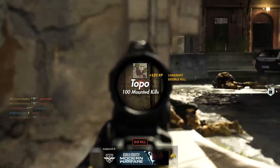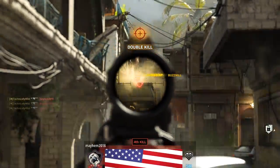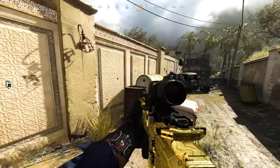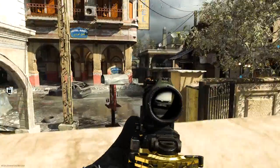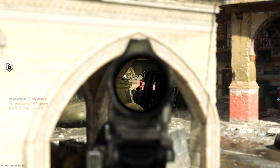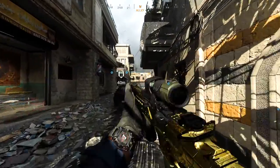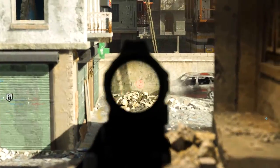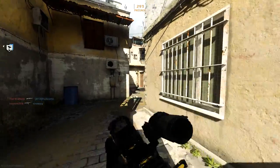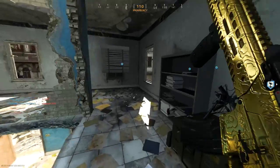Topo is 100 mount kills — as long as you are mounting your gun on a ledge, a wall, or wherever you can mount. 100 mount kills is a lot but you should be able to crank this out pretty easily. I did this in Ground War, especially on Karst River Quarry — I'd head into the C, B, and D buildings, find a good power position, mount up, and drop kills. In core, just get a cheeky spot near objectives, mount up, and pre-aim corners to finish Topo.